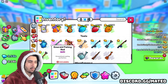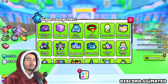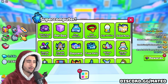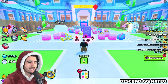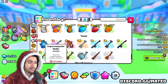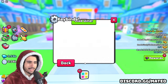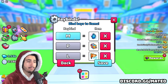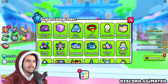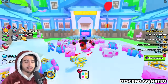Besides the mastery potion, the other really important thing you get from this rebirth is the supercomputer radio, which lets you access the supercomputer from everywhere — a complete lifesaver that saves you so much time. I just remembered you can actually bind things in the key binds in your settings in-game, which is super useful. I'm going to bind mine to M right now, so every time I press M I can just access the supercomputer. You guys have to do this.